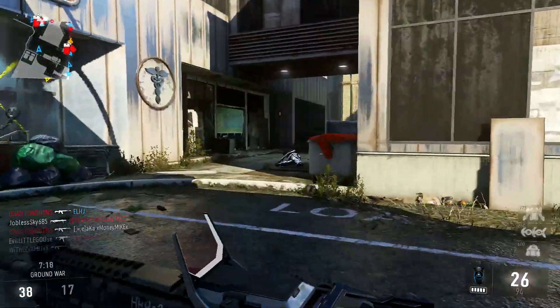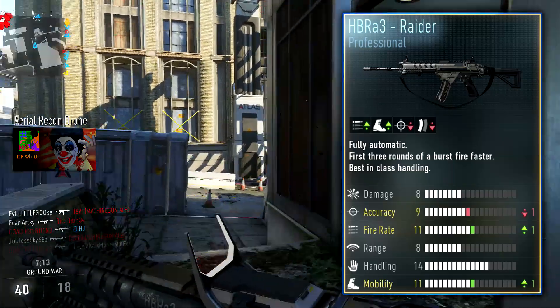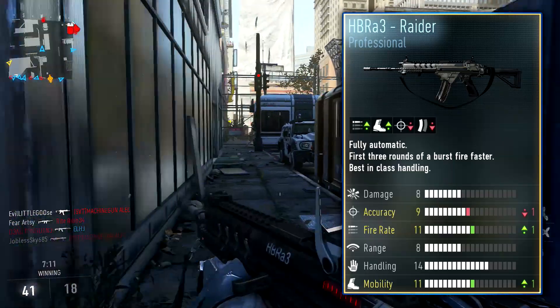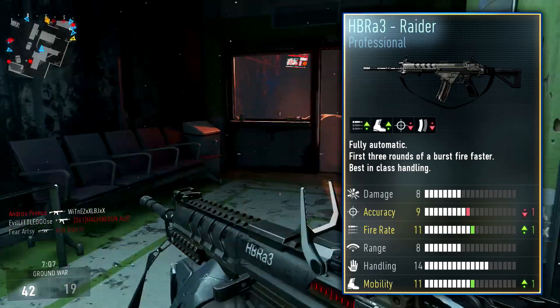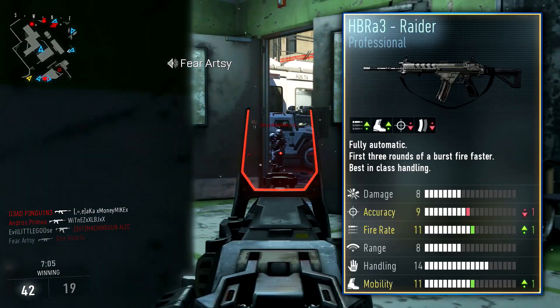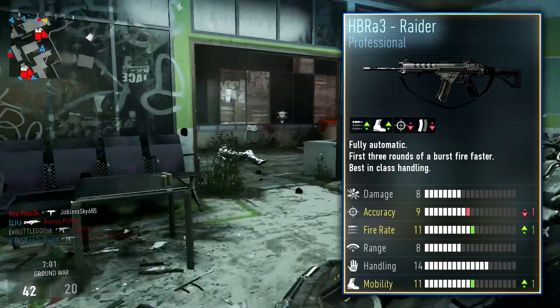Let's go ahead and go over the stats on this gun's card. For the damage, we have 8 out of 20. The accuracy is a 9 out of 20. The fire rate is an 11 out of 20. The range is an 8 out of 20. Handling is at a 14 out of 20. And the mobility is at an 11 out of 20.